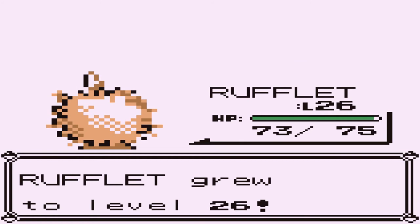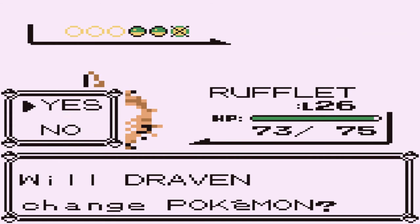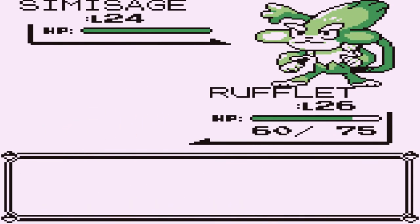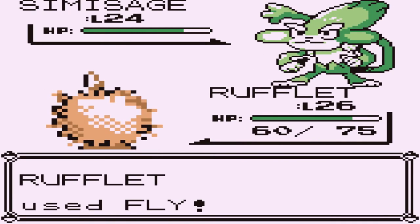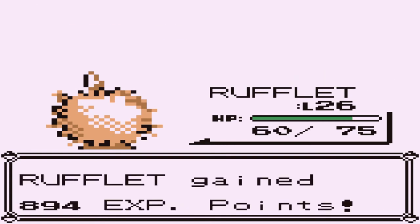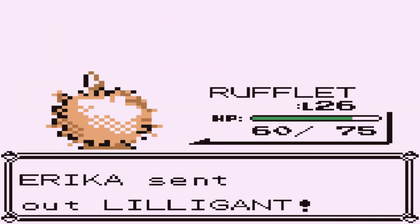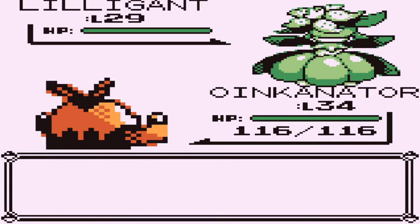Rufflet grows to level 26, which is great. She's about to use a Simisage. Let's continue on with Rufflet. Rufflet's looking all weird and all that stuff, and they're coming out with a Scratch attack. But Rufflet here is leaving with a Fly Attack. Let's go ahead and do it again — and no more. So here comes Lilligant. Let's go ahead and switch out our Pokemon. Let's go with the Oinkinator now. Probably a pretty good thing that we haven't used all our Pokemon. But look at Lilligant — it looks elegant right here.